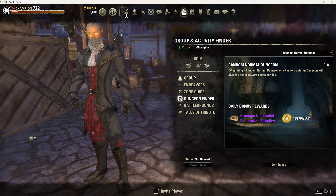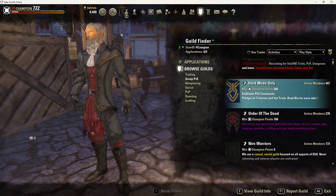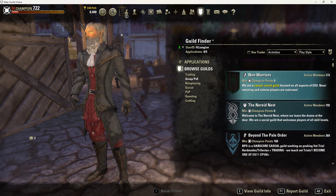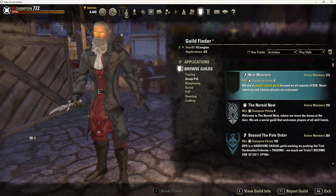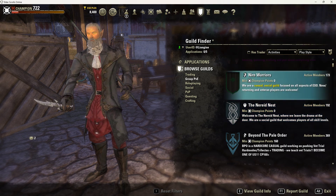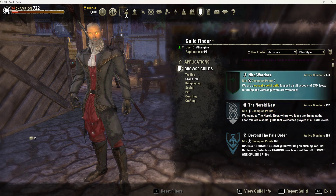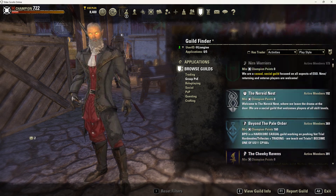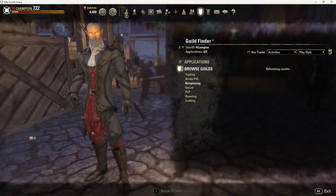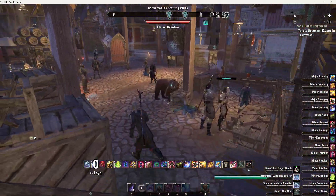Next up is guilds. One of the best things you can do is find a new player's guild. Just search through the listings — casual, social guild-focused, new and returning players welcome — and join a guild like that and say hey, I'm new. The ESO community is honestly one of the nicest MMO communities I've ever been a part of. Everybody is very relaxed and chill.